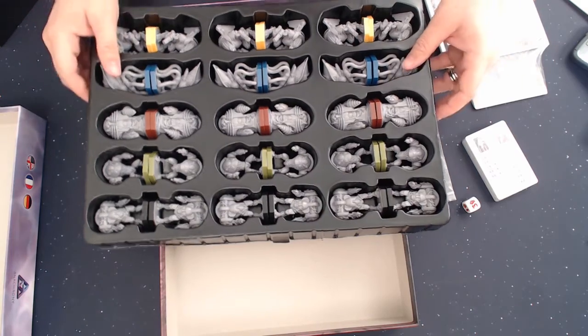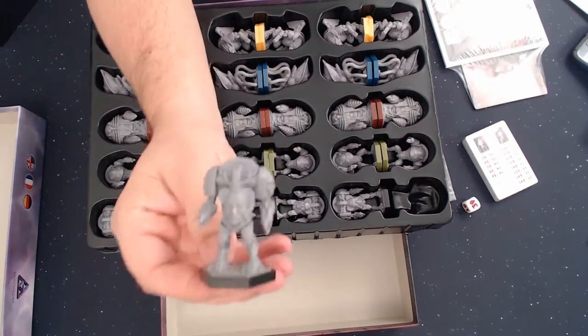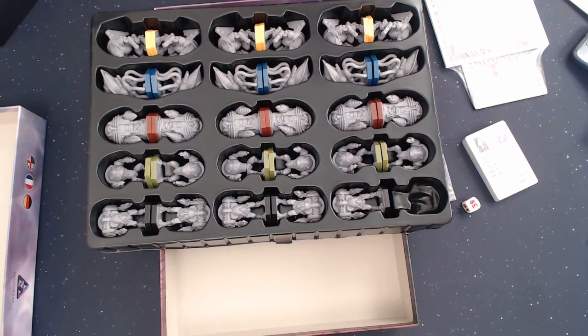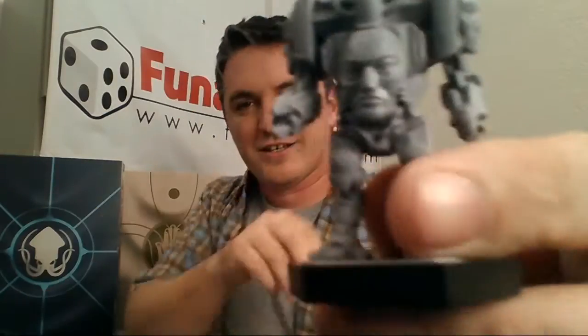Now we have our minis — we have six of each one. This is the Chronobot mini. I'm going to switch over to the other camera because you can see it a little better over here. That is our Chronobot mini — six of those guys. They've got a strange, interesting face on them.